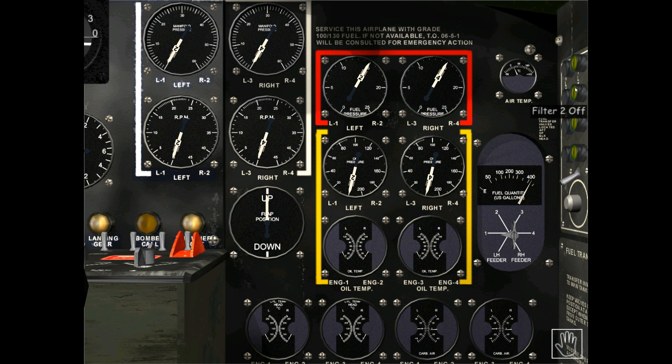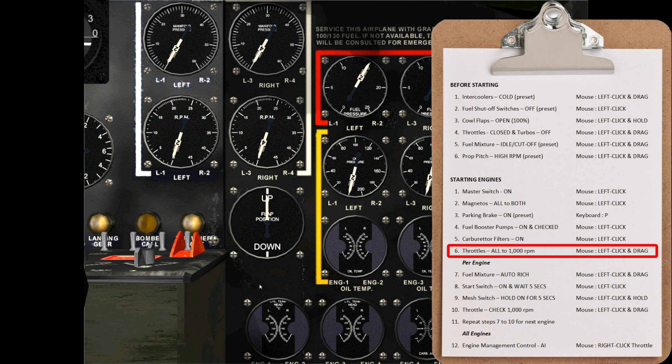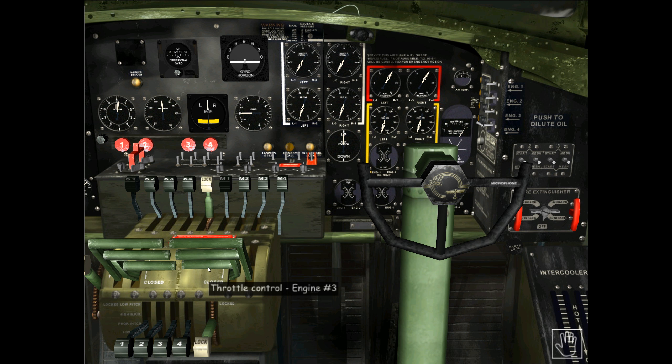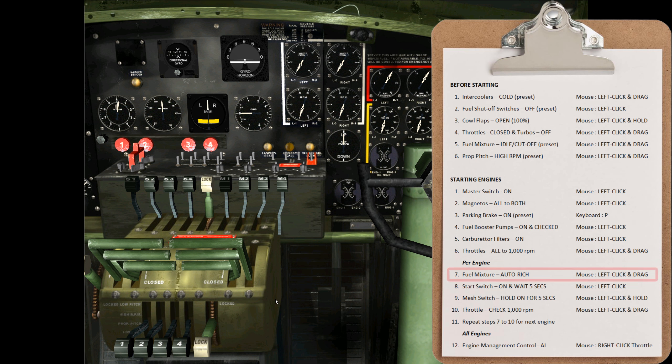Next, turn on the carburettor air filters. Press F6 to zoom in. When the lights are green, the filters are off. Left-click on the switch — but if you are locked out from previous left-clicking, right-click the switch first to remove the lockout, then left-click it. The green lights go off and orange/amber lights come on, indicating the filters are now on. For the final common step, press F5 to return to the co-pilot's instrument overview and left-click each throttle to move them up a small amount to preset around 1,000 RPM — approximately three quarters to one inch in reality.